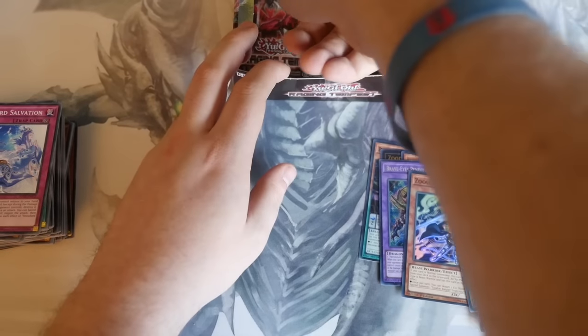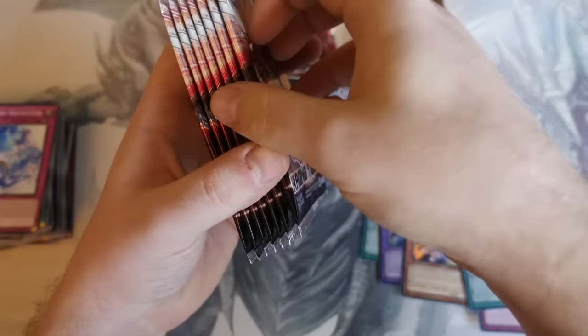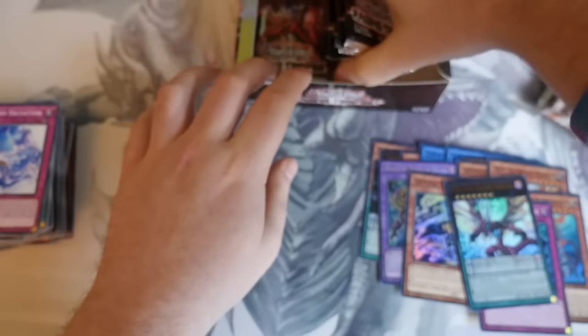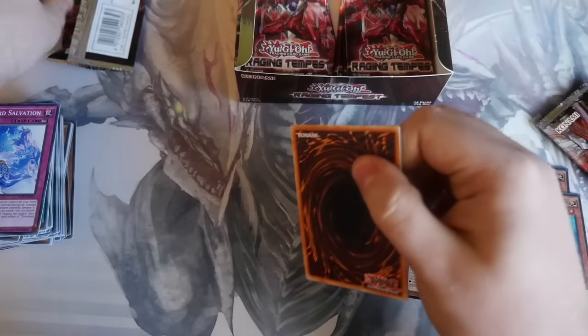So what does that leave us with? Four on each side. Every time we hit a rare — checking both sides. So there are those three packs. Let's see if it remains mirrored — even though it's not for the secrets, but mirrored for the Ultras.